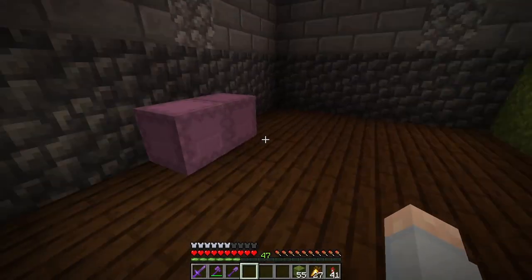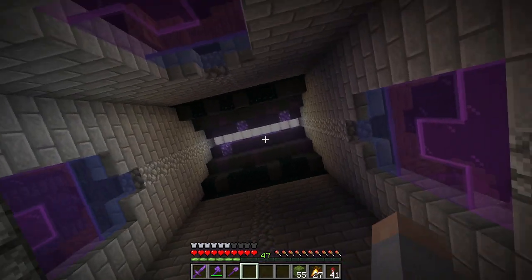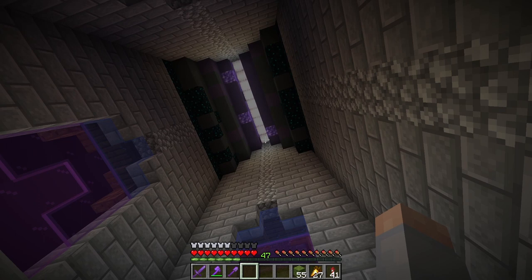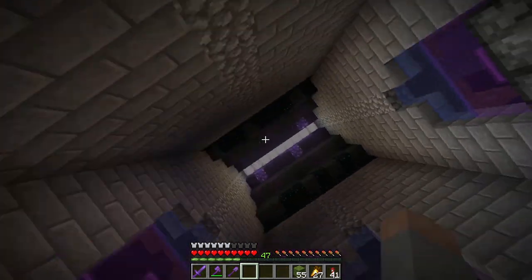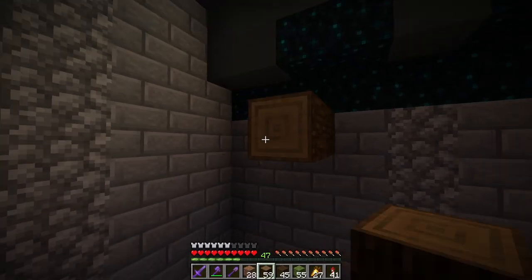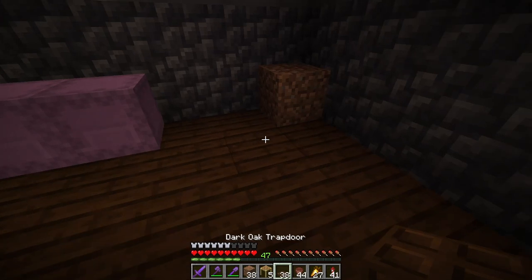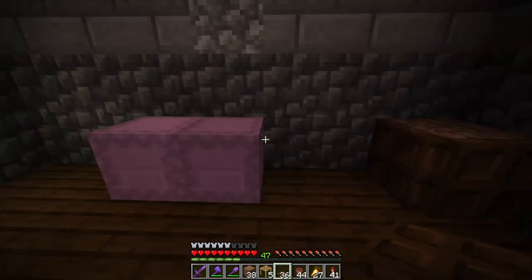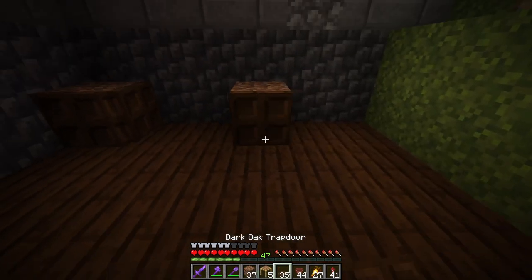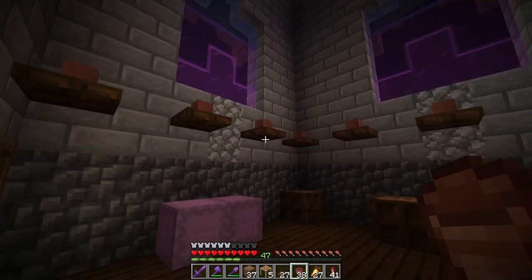Now we just need to actually get to decorating this room. I think I'm going to start with some beams up at the top. I like that you can see the colours of the roof - I think that looks cool. I've put some frog lights up there to light it up, but maybe a couple of wooden beams across here would look good as well. Then we can hang some glow berries from it. Maybe we can make some little flower pots in the corner. I think that looks good - a couple of big flower pots for the taller flowers, and then some shelves for the rest.